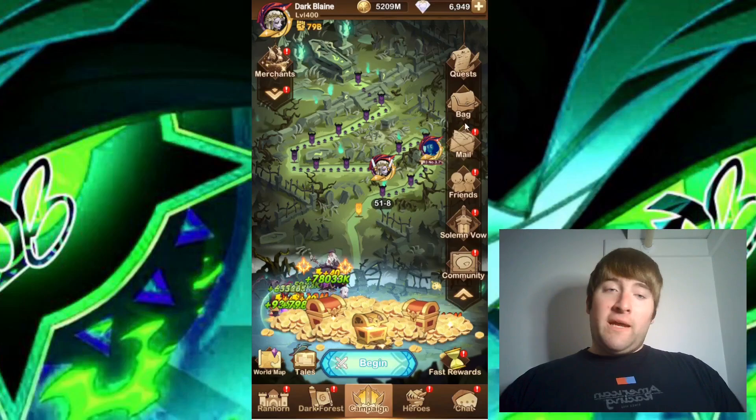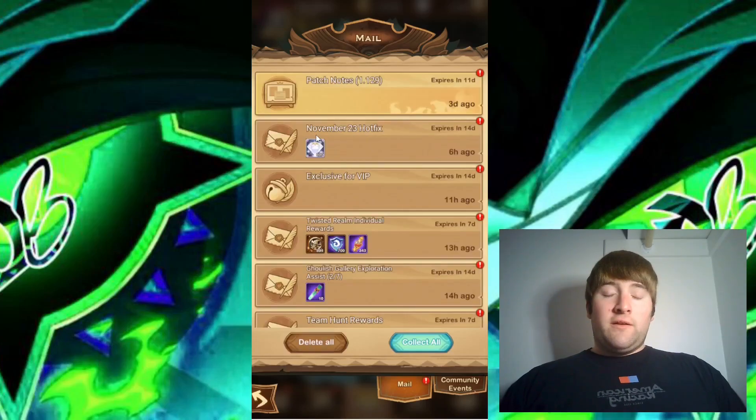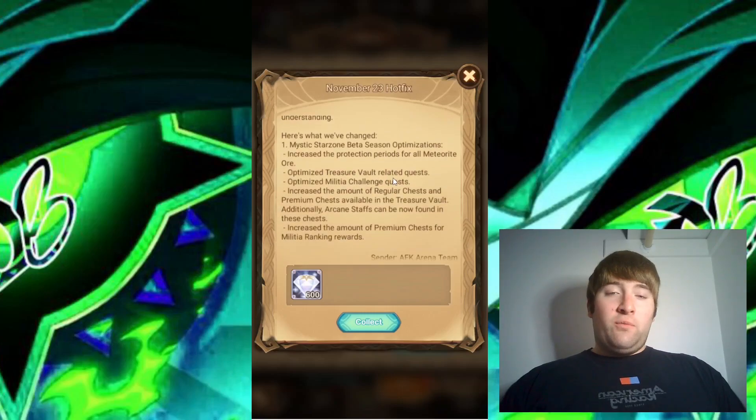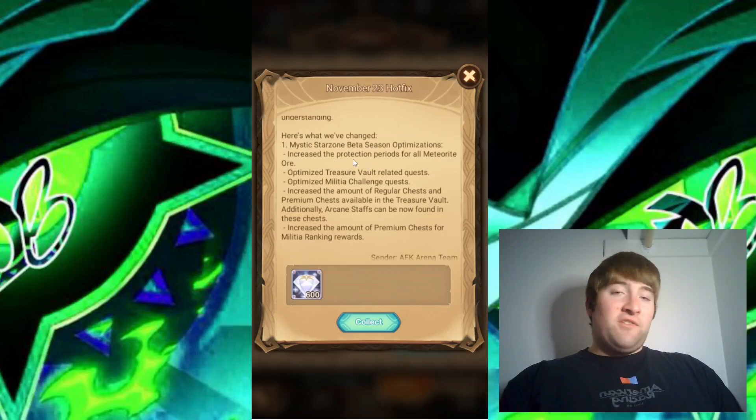They posted the updates in the mail, so I'll go ahead and show the letters they have posted here. This first one is the November 23 hotfix. The Mystic Star Zone beta season optimizations increased the protection periods for all meteorite ore. This is something I was looking forward to because I felt the protection periods were very short — I had to go into the Mystic Star Zone very frequently to check if my meteorite ore mines had stopped operating. I hope they increased it by quite a bit because I do not want to be going into this event every couple hours.